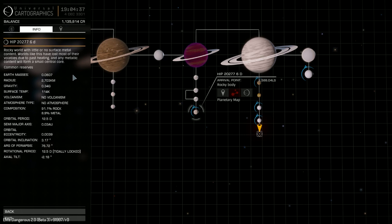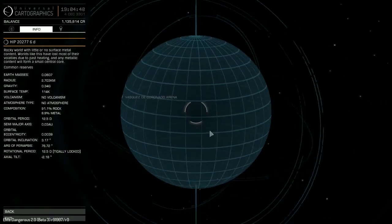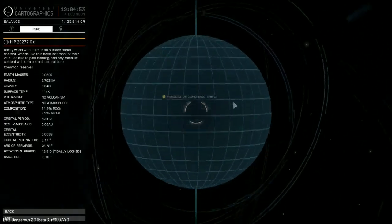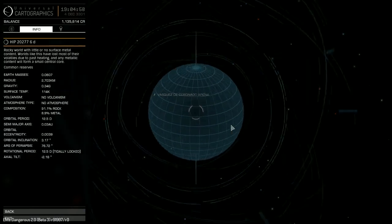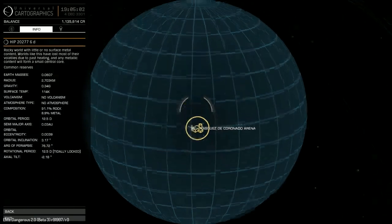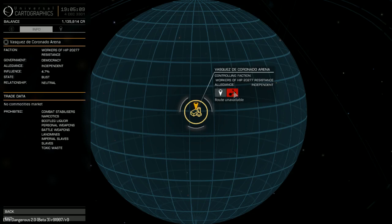Apparently there's no volcanism or atmosphere on this one, and it's the closest world to where I'm currently docked. That's where I'm going. Let's have a look at the planetary map — I didn't even know there was a planetary map. Does that mean we have to collect map information? What's this? There's an arena — Vasquez de Coronado. That's where I want to go. It's independent — the Workers' Resistance.